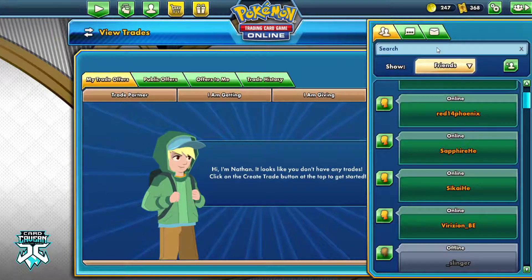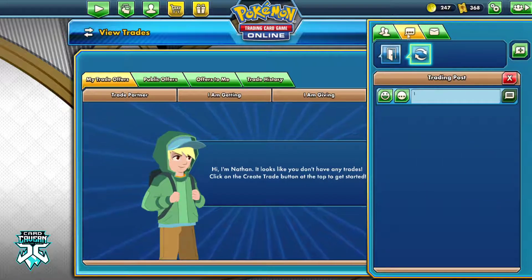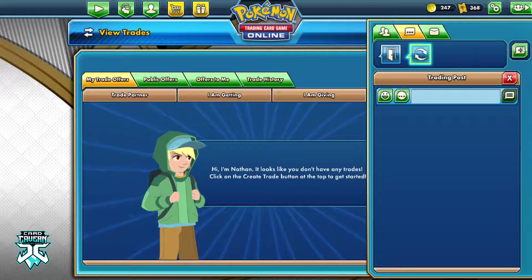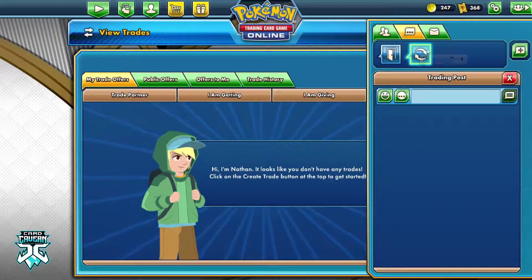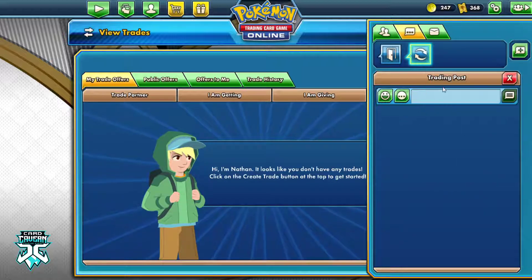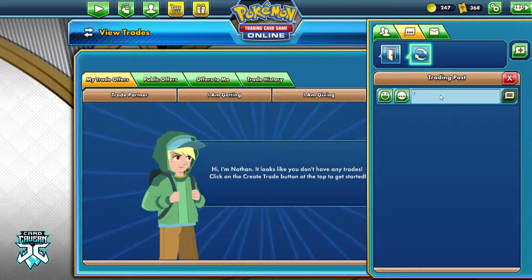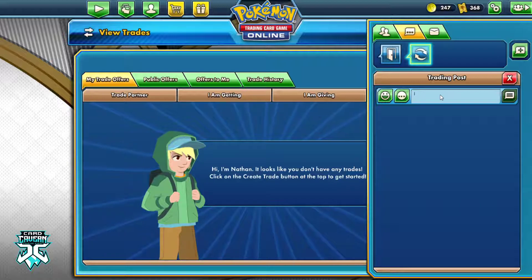Next up, we're going to go to the Trading Post to understand how that works. The Trading Post is on the right side here. You click the Comment section, then click Plus to start a new discussion, and then press Trading Post to get in here — it should be at the very bottom. Trading Post is a bit dead at this time; it's currently about 2:45 a.m. my time.